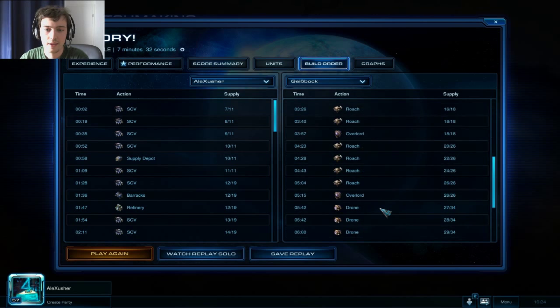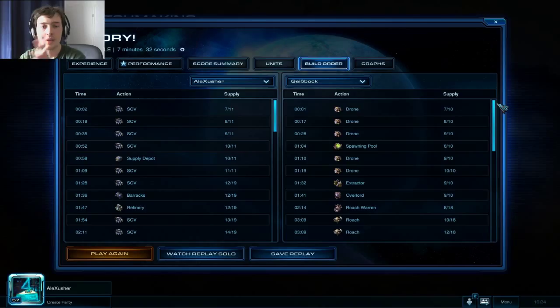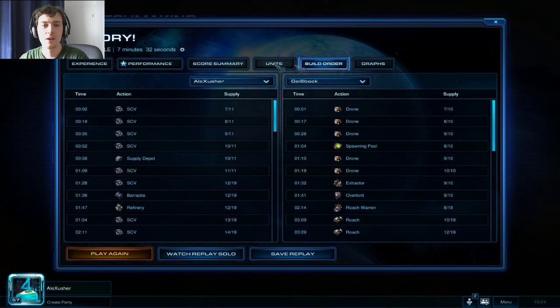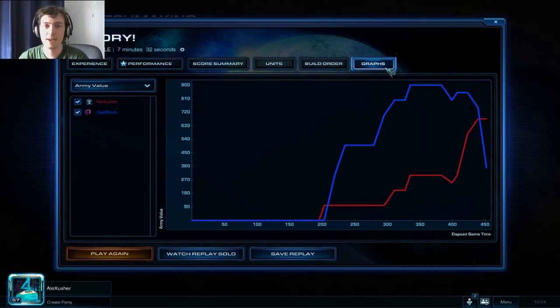Super super bad build, because there's just no hatchery — he went to one base. So you bunker yourself in, get a tank and a bunker, and you're safe. Easy as that. And behind that, you can do whatever you want — go for battlecruiser if you want to! Why not? Battlecruiser hype. What could he do? Spores on one base — have fun with that.